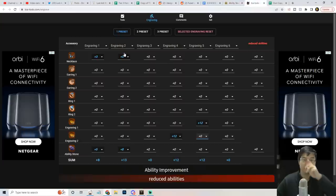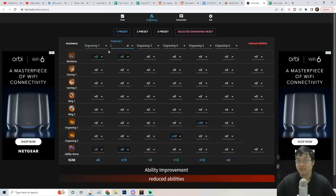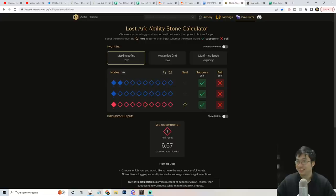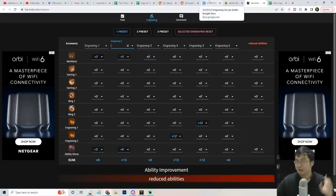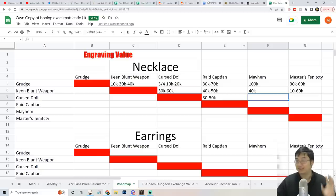I recommend using an engraving tracker - this is another third-party website I found on Reddit, not official, but it works. It's simple: you name your engravings and keep a tally of how much you'll be spending. For example, I tracked mayhem and master tenacity as the ones covered by my ability stone. This engraving counter is what you want to use as you look into accessories. Without using a tracker, I miscalculated with my 5-8 stone and that mistake wasted me like 50,000 to 100,000 gold. Use a tracker to avoid mistakes and save a lot of gold.